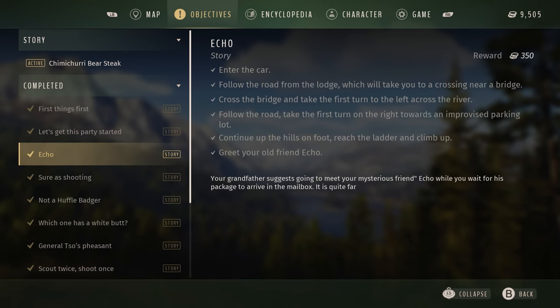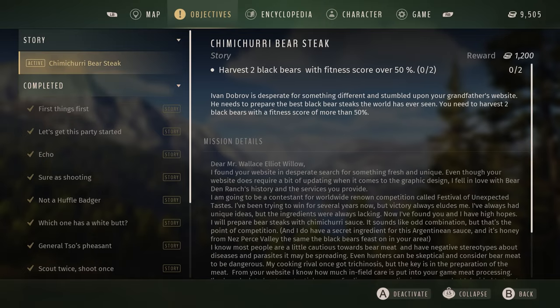You can keep tabs on each order by accessing the objectives menu, where you can track markers, tasks, and jobs.